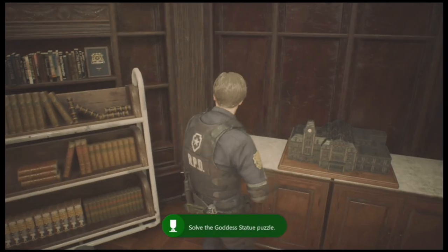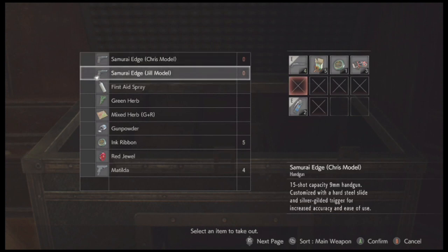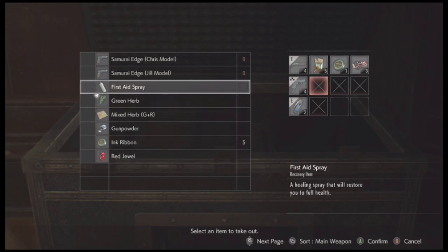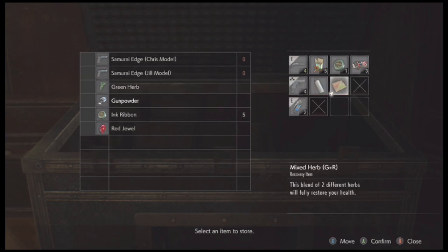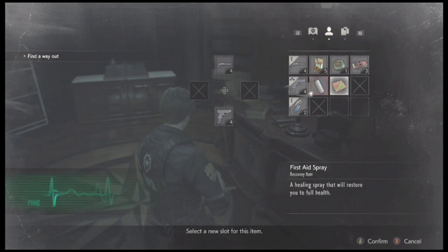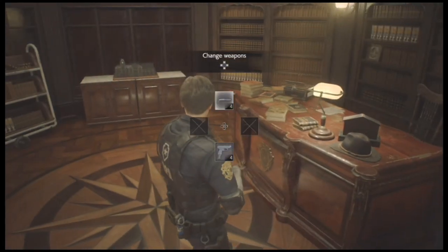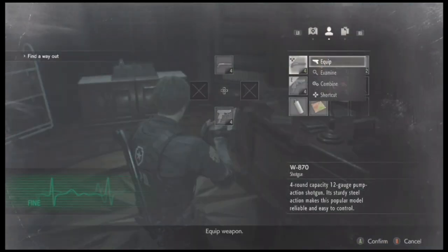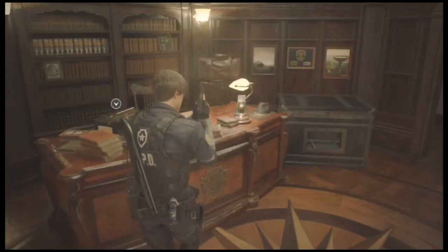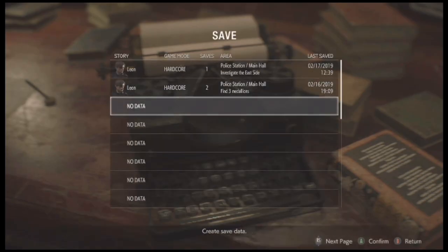Let's go down here, grab some more shotgun ammo, and solve the goddess statue puzzle. Okay, we're gonna prepare for next episode. Make any ammo that you can, because we're gonna start next episode off with a boss fight. I'd recommend bringing two full healing items. I'm really low on resources right now. There we go — switch those up. So I'm running in there with nine shotgun rounds and seven handgun ammo, but we're gonna get a lot more handgun ammo in this next area — probably around 40 rounds for the boss. Anyway, let's save the game and we'll end the episode here.